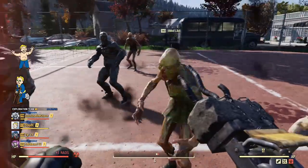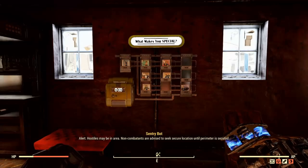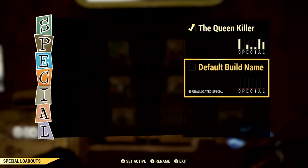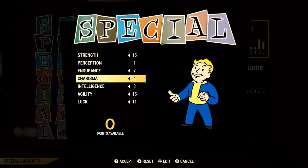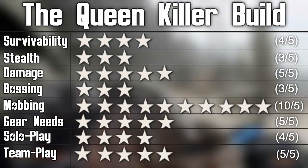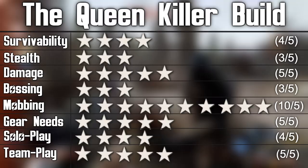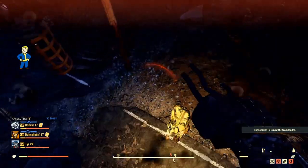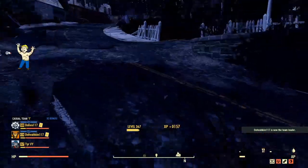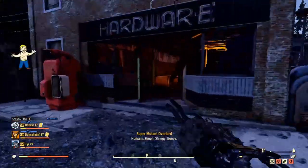This build is the ultimate melee/unarmed build, and if you've never played as a melee character before, now is the perfect time to try it out. With the special build loadouts machine system, you can easily make this one of your builds to swap in and out whenever you like. I've ranked all of my new builds with a 5-star rating system based on survivability, damage output, stealth ability, mobbing and bossing ability, gear requirements, and effectiveness in solo and team play, so you can see early on whether this interests you. The purpose of this build is to make the most effective and brutally damaging unarmed build possible, and for that we need to minmax towards being bloodied and having the most strength and melee damage output as humanly possible. This build has 50 strength at base value and can go as high as 70 strength with buffs. Each point of strength adds plus 5% melee damage and plus 10% unarmed damage, so this is really, really effective.